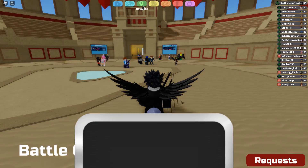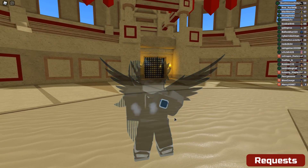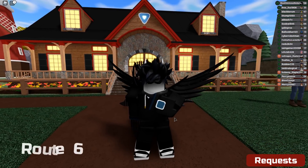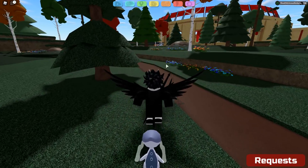Once you are at the battle coliseum, you want to geo hop — you don't want to press adventure mode. You want to geo hop to Rally Ranch, and when you do that it should show a huge building just as you spawn in, right there. So yeah, the battle coliseum is right there.